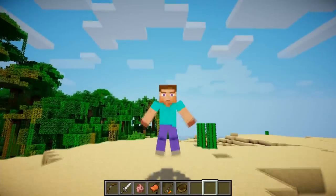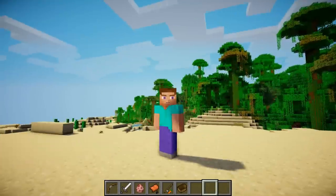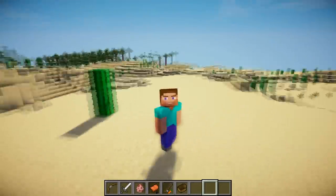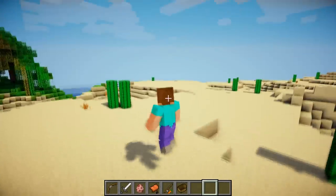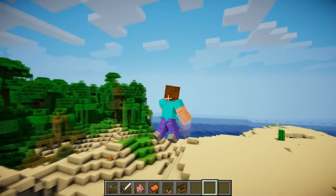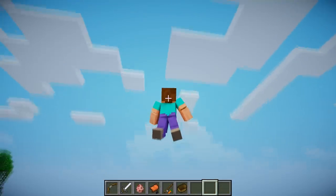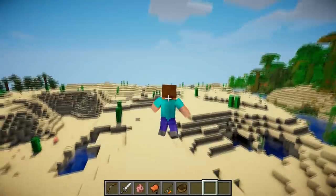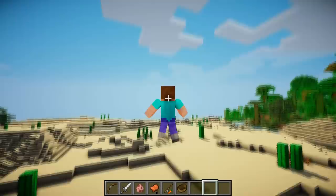Apart from the jump — so when I jump, you can see my legs go up a bit and the bottom of them goes backwards. And that's the same for the fly animation. So if I fly, you can see it's basically just the jump animation looped over and over again. This is where you can really see that you've got like massive deep gashes in your elbows, which doesn't look very nice.